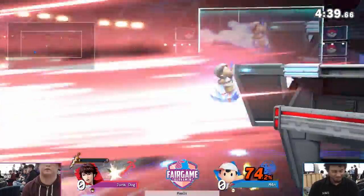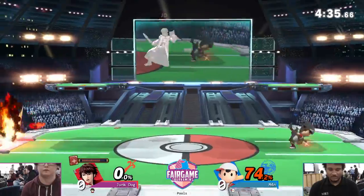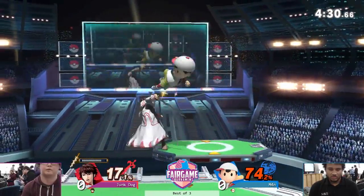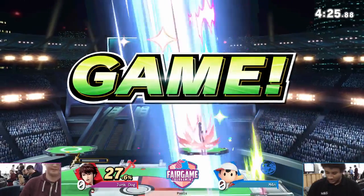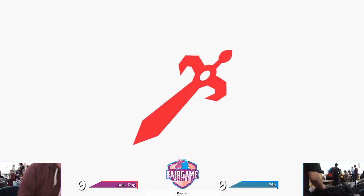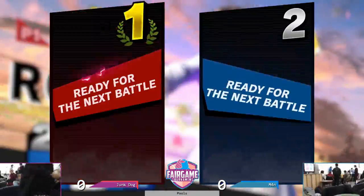Oh wow — that's amazing. This is something that happens a lot when you try to edgeguard Ness. You think, okay, his up-B is kind of slow, you can edgeguard him, right? But no — he will just get caught every time. Man was hanging on the ledge, so he was vulnerable. Amazing comeback. Junk Dog wins — that was a 2-0 over Man. Very good.